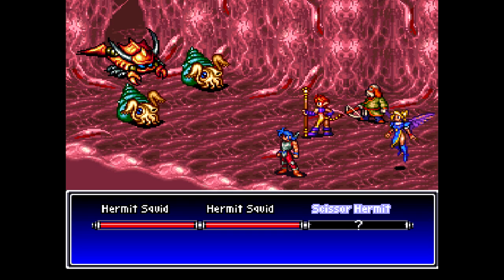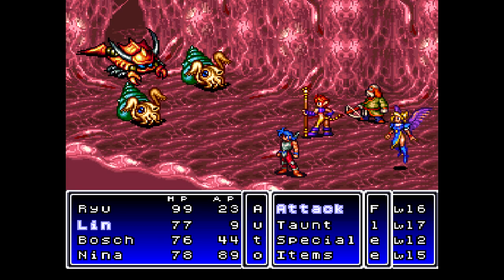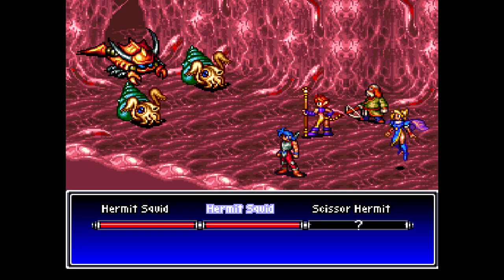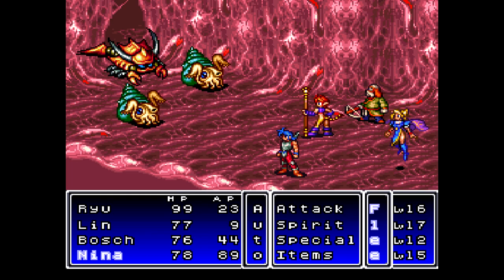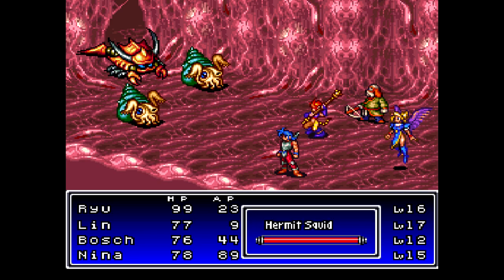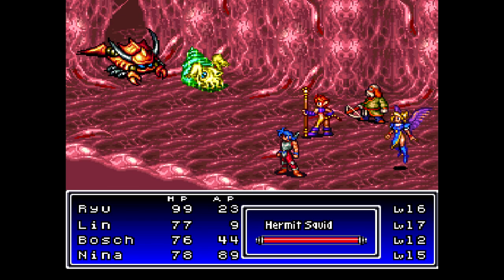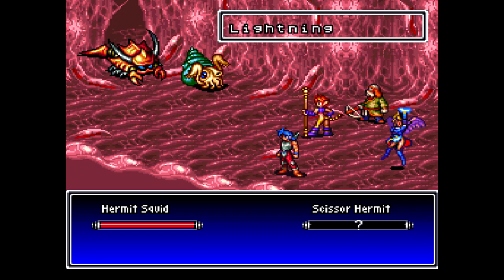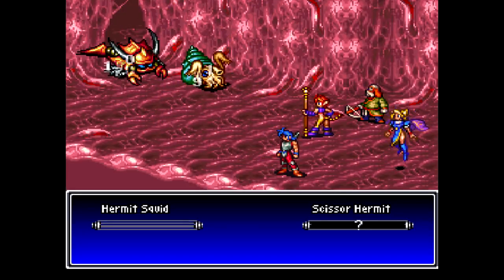We got a new enemy — that's one of the ones that I was really worried about. Scissor Hermits. They can cast Freeze on you; it deals guaranteed 100 damage to you, and the only way you can deal with it is by killing them first. They are weak to Thunder and very slow — slow enough for Nina to be able to get in her lightning spell before they can get their turn.